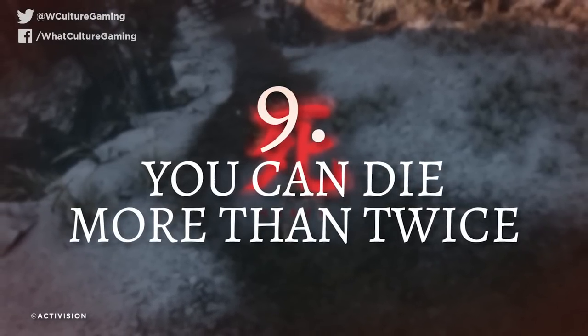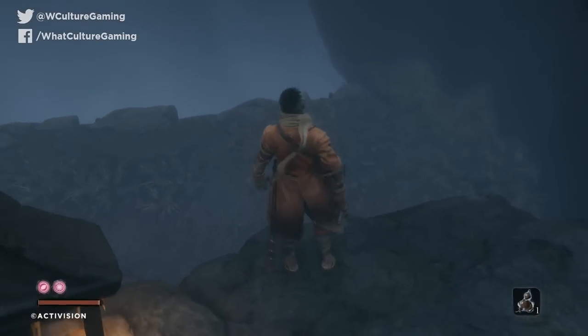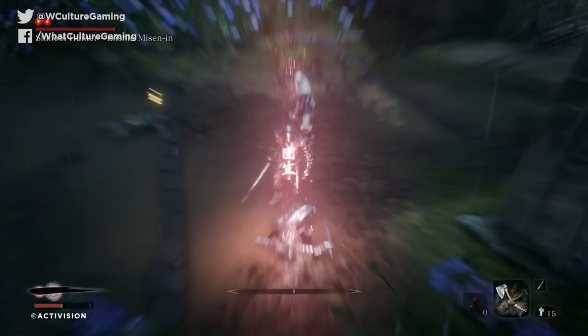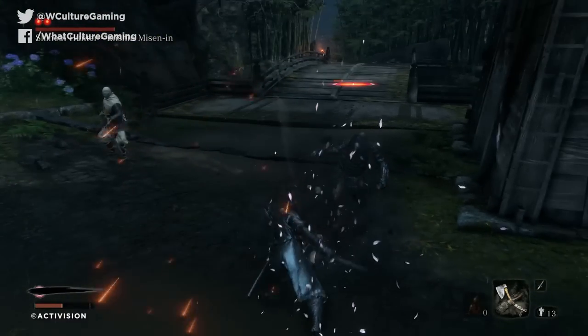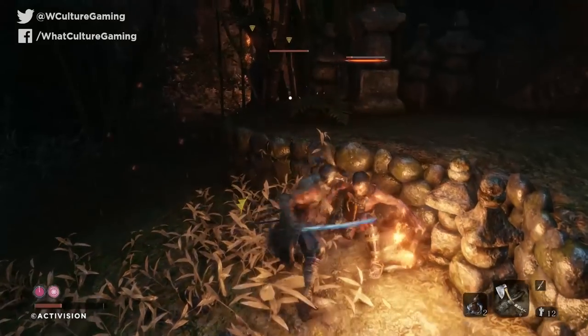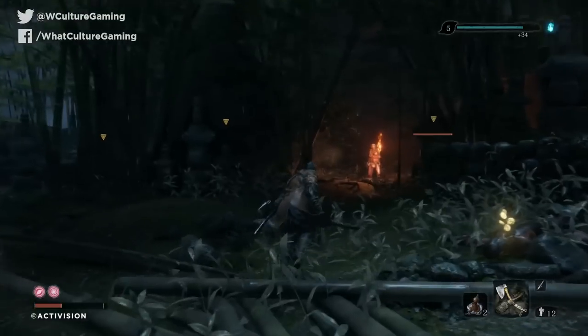Number 9: you can die more than twice. Yes, it's called Shadows Die Twice, but if you're patient and skilled enough, you can extend this to multiple deaths on any given run. Sekiro's respawns are denoted by two small purple/pink icons in the bottom left of the screen. When you perish in combat, one goes away and an inky black streak will appear over both pips, meaning respawns are blocked. But once that streak goes away, you can begin filling up your second life icon again by killing enemies. Use stealth to off grunts — any enemy death refills a chunk of the meter — and when it's full, that's one more additional life.